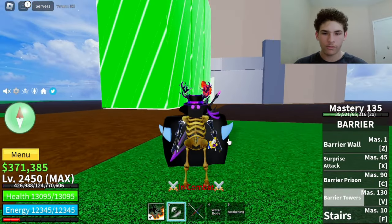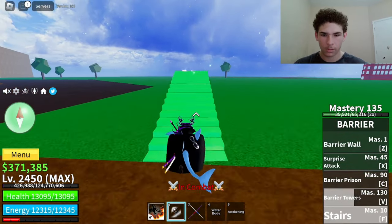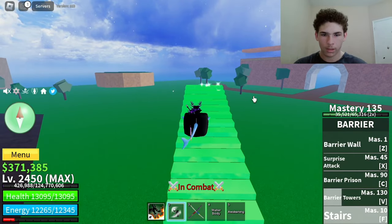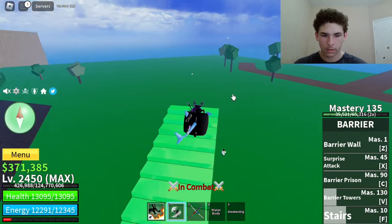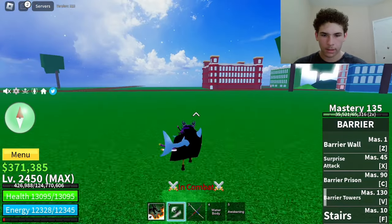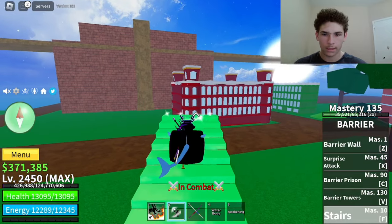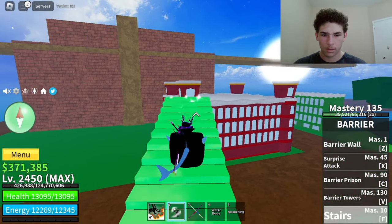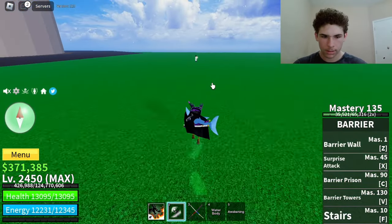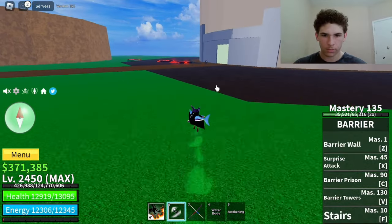And the last move on Barrier is called Stairs. This move — if you keep your finger on F and hold it, it will just keep going. But as soon as you let go, it'll stop making stairs. I believe it's infinite — as long as you keep your finger on it and hold it down, it'll just keep going. And this move does not do any damage. Yeah, it does no damage on NPCs or players.